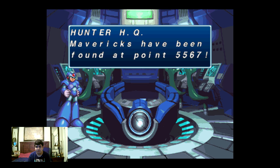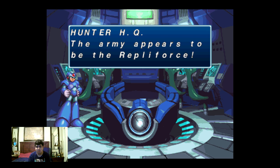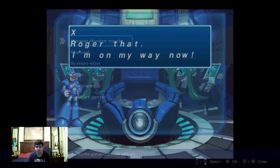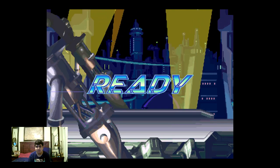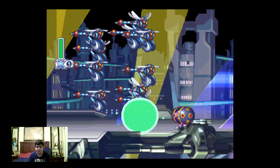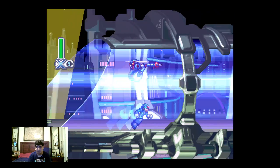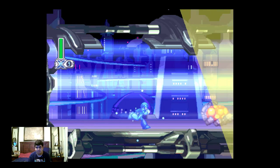The Mavericks have been found at sector 5567. They occupy the Sky Lagoon using the most advanced weapon. We're in a city with nine lives. There are some Mavericks over there that are going to be very annoying, and these dynamite throwers — I hate them.